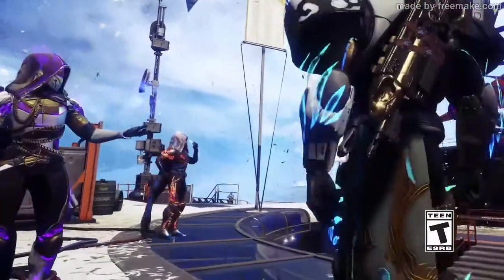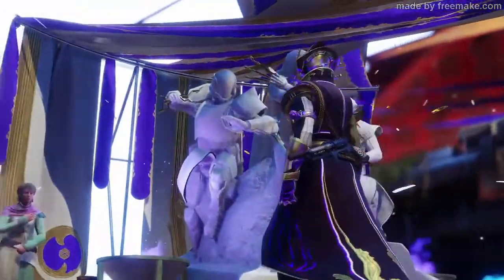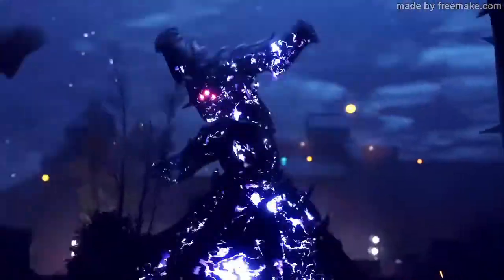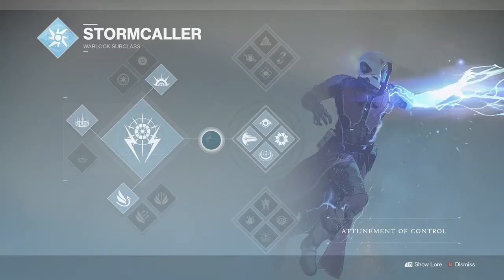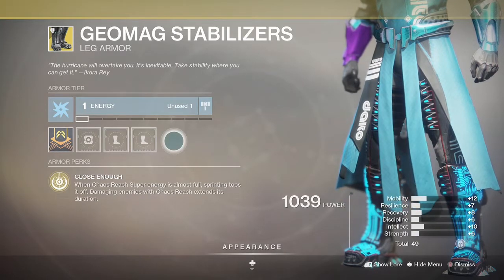There is a super grind-heavy arc super ability kill objective for the legendary armour set, requiring 150 arc super final blows on Guardians in Gambit or the Crucible. Wherever you decide to do this, I can only recommend the Attunement of Control and Geomag Stabilizers to keep you topped up with super energy to make this step less tedious.